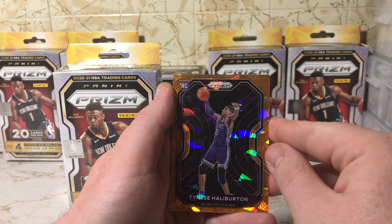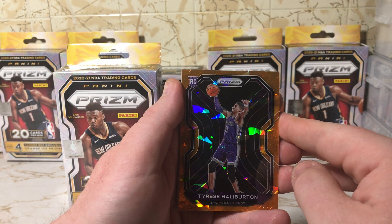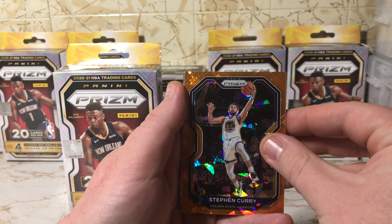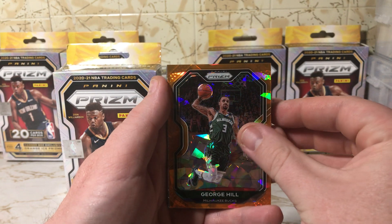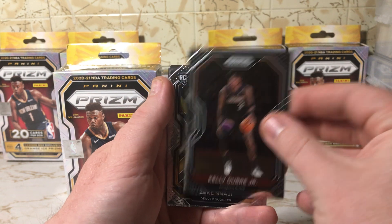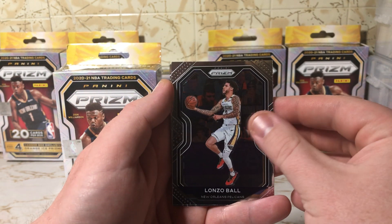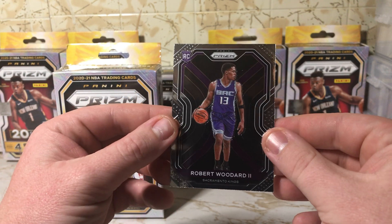Oh, very very very nice — Tyrese Halliburton! He had a great year in Sacramento last year, very nice. Old Steph Curry and George Hill, Kelly Oubre Jr. Zeke rookie, Alonzo Ball, and a Robert Woodard rookie.